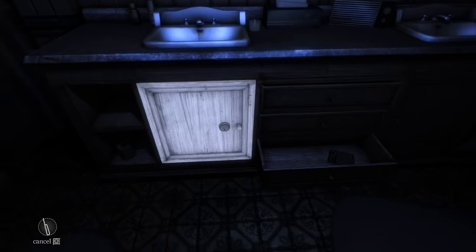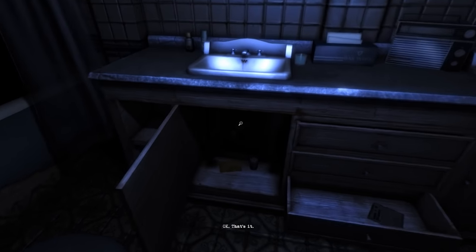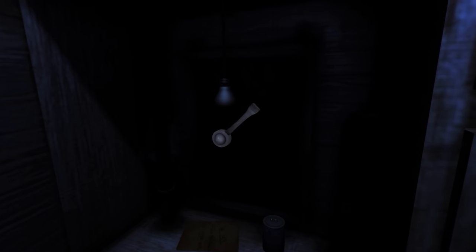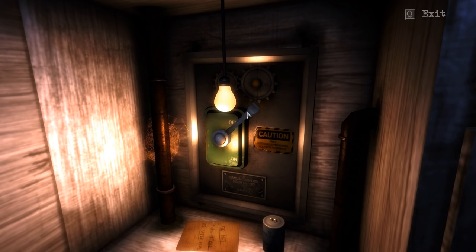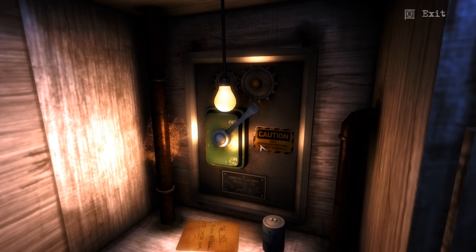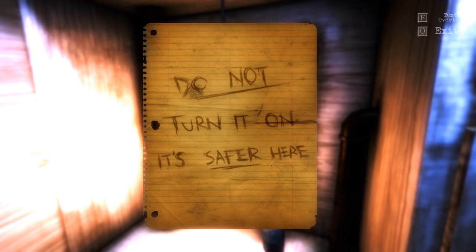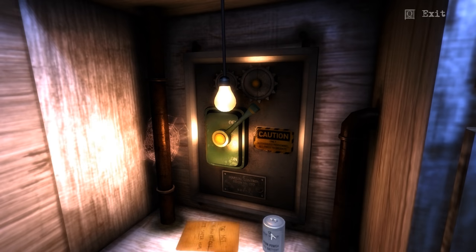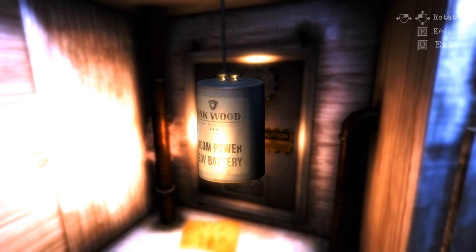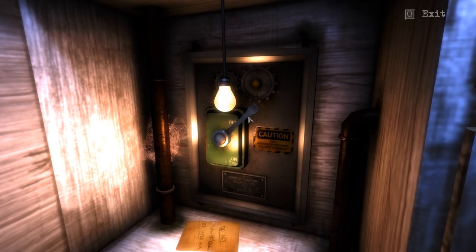That's it. Oh, perfect. This is great. Okay, so what have we got under here? Let's turn the light on. It's a little safe. Oh, this is so cool. What does that say? Do not turn it on. It's safer here. Why do you have to say that? Now I'm going to turn it on. Is that another battery? It is, yeah — 20 volts. I'll keep it. Just a couple of pipes. Can we use this? Do we want to use it? Silly question — of course we want to use it.